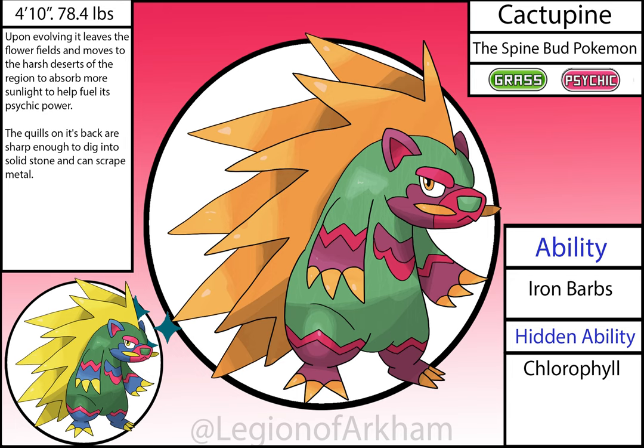Cactupine, the Spine Bud Pokémon. Originally this mon was based on the prickly pear cactus, but I had to change that after Maraktou — so now this Pokémon is modeled after the hedgehog cactus. Yes, that's real, look it up. I mainly cut down on the number of spines on the back but made them bigger to compensate. I added the purple to help transition between the green and the red. It's a solid mon — honestly, not much to talk about.